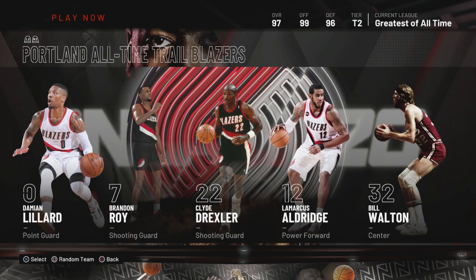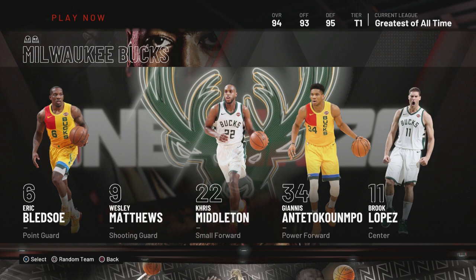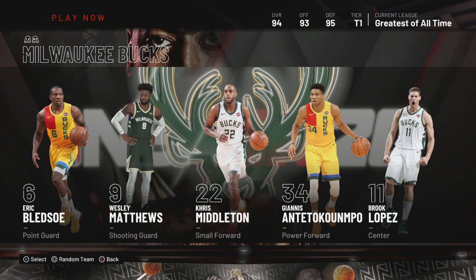Now we move on to tier one — this is the main event. Tier one teams to use to win games. The 76ers — hell yeah, most definitely, you gotta use that team. Make sure you have shooters with them. The Bucks — definitely. If you want to get out of the league, this is the team right here.